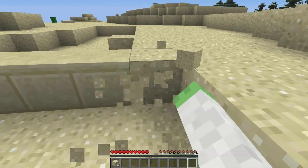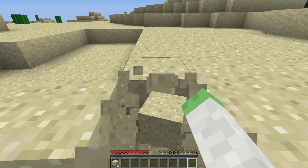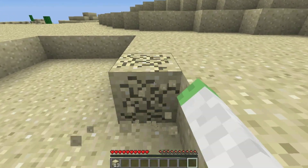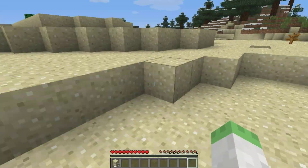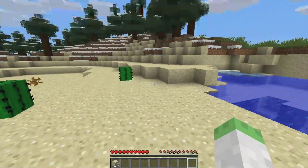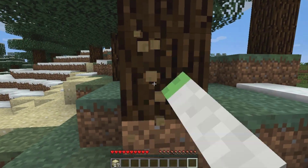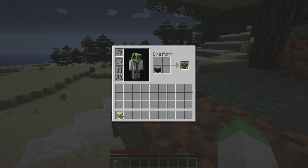Next we're going to collect some more sand. I think we need to get a tree real fast because we need to make some slabs, and we need three spaces for slabs. Let me get 16 more. I've tried this crafting recipe about four times and it hasn't worked, so hopefully it'll work this time — I'm just going by what the wiki says, because the wiki is always right.